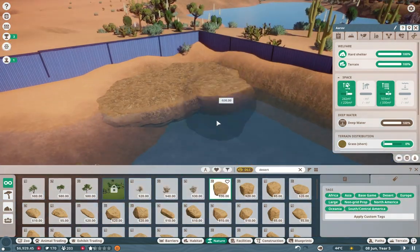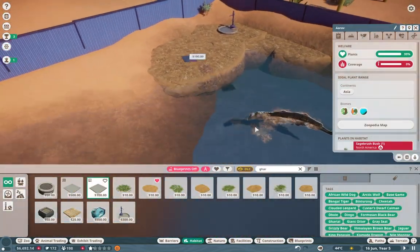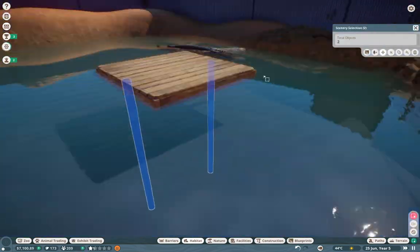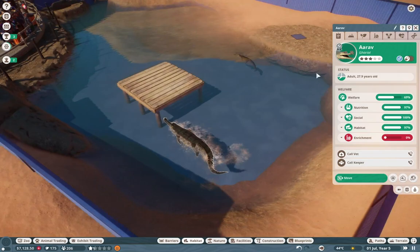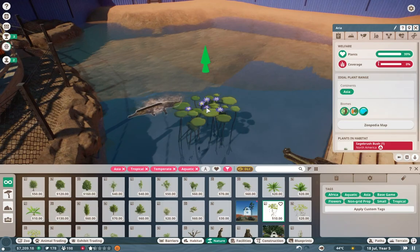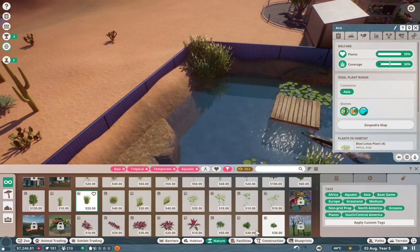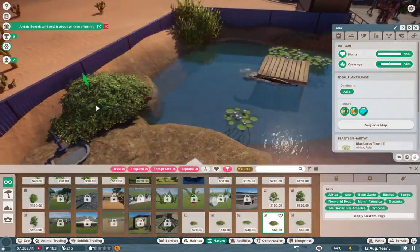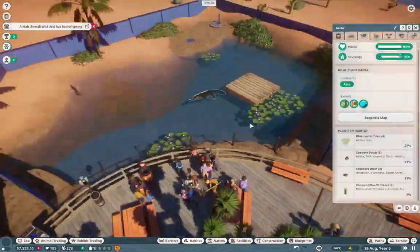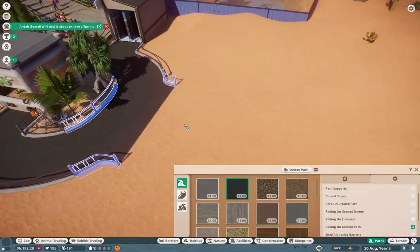Most of these animals are by Jen and they're absolutely amazing. I start off with a nice little gharial exhibit — these guys are really cool, they don't get a lot of love, and they're probably one of my favorite crocodilians. I do a little bit of foliage work, though unfortunately some of the foliage doesn't really work too well in Nevada.